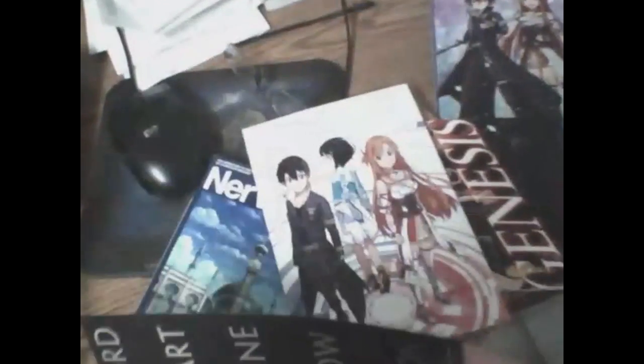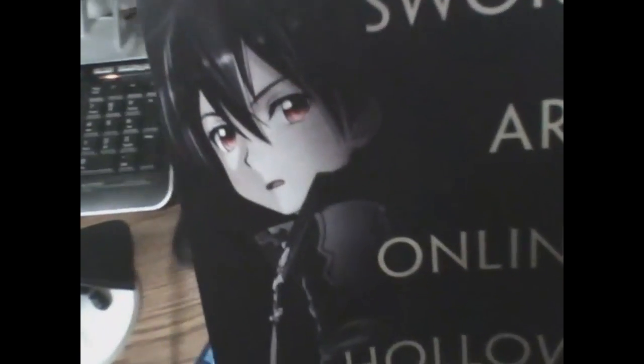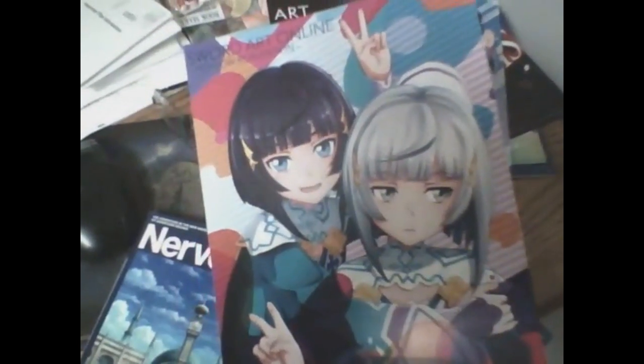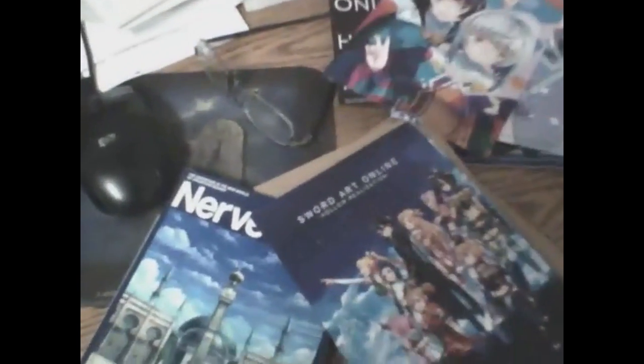Hollow Realization — good job. Kirito kind of looks like a vampire in this one. Why does he have red eyes? He's supposed to be black-eyed. Kirito, Asuna, and Premiere. Who the hell is this? I actually don't know. Premiere gets her own mini poster as well. Asuna looking quite dark as well. I don't know who that other girl is yet — I only know Premiere so far. A large assortment of mini posters — holy crap.